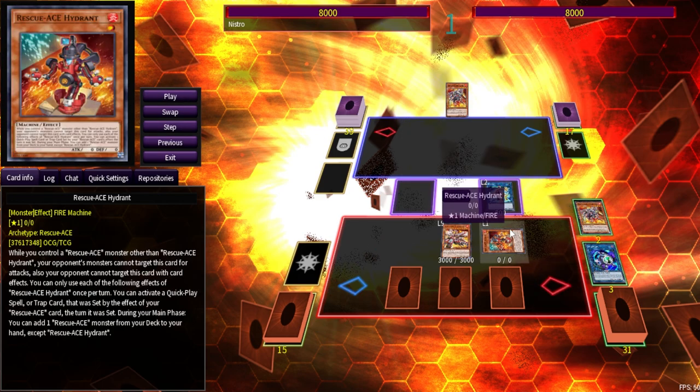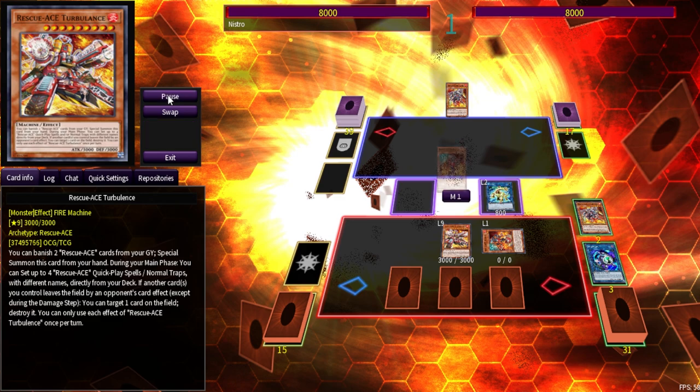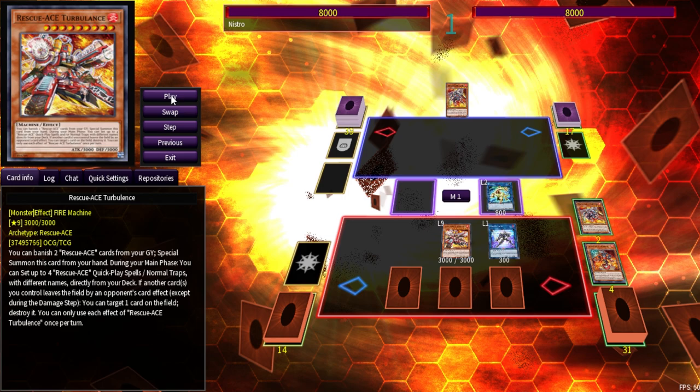We make Preventer, banish the Hydrant, then link off Preventer to summon Reprodocus to bring back Hydrant. Reprodocus makes it a Cyberse, and now it's a lot easier to link climb — similar to what Math Mech players know from Cyber Storm Access days, one-card link climbs are a real thing and really bring the Cyberse scheme to the next level. The fact that we have access to that with Rescue Ace is nothing short of amazing.